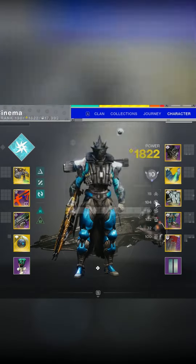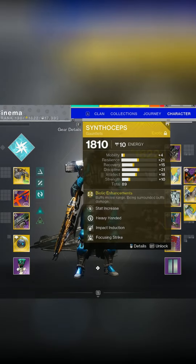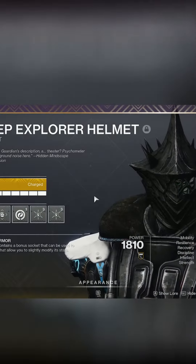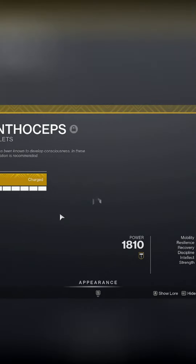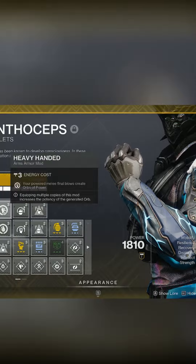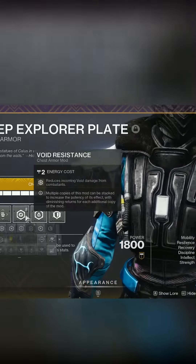I like this heavy build for the Arc Titan. The first thing I recommend is 100 Resilience, 100 Discipline, and 100 Strength. The exotic I like to use is the Syntho/Synchroceps. Starting off with the mods from the helmet, you have Double Hands On and the Harmonic Siphon. For the arms, we have one Focusing Strike, one Impact Induction, and one Heavy Handed.